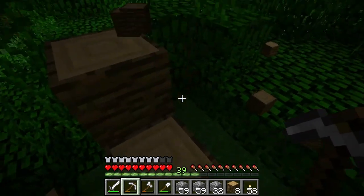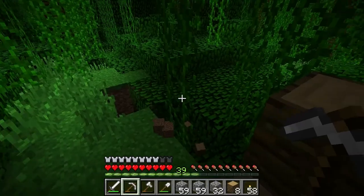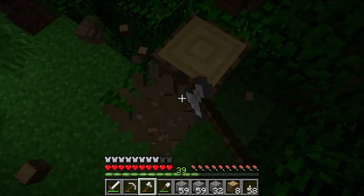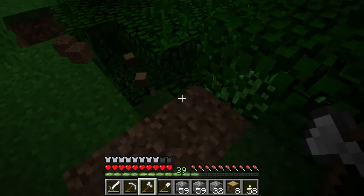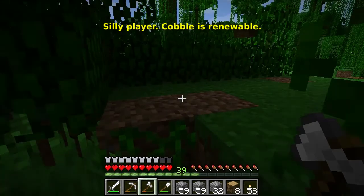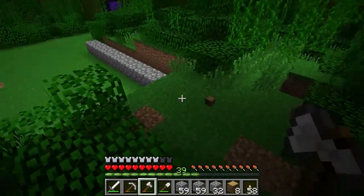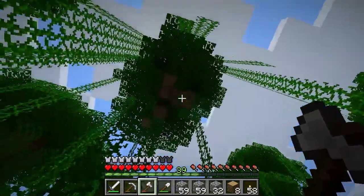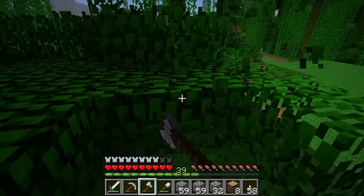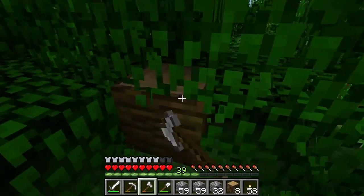Let's throw some of this dirt. I don't want to waste the wood. I know wood is a renewable resource, unlike dirt and cobble, but I still much prefer not wasting wood. Okay — there's that. Let's clear this section here.